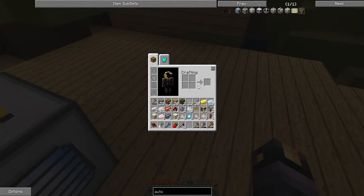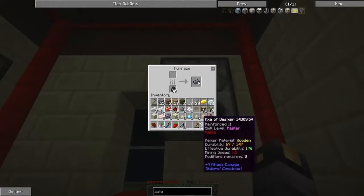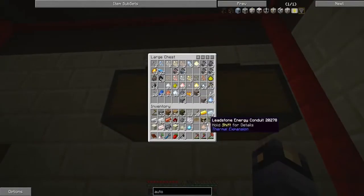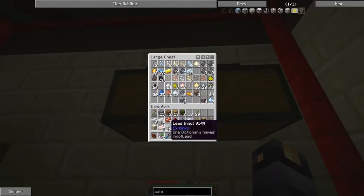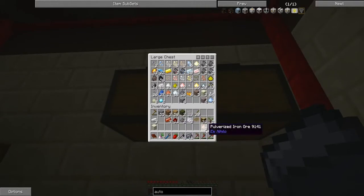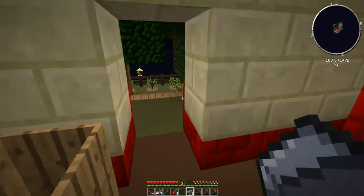That gives us the invar blend. Look at all this invar — very good! Now we'll smelt up that invar to get ingots for the autonomous activator. I'll grab the lead out of there for later. I don't need more gold or silver. I might need some copper. These pulverized dusts can go back in storage. Clearing up some inventory space — that's the main thing.